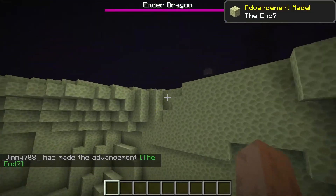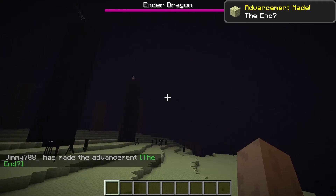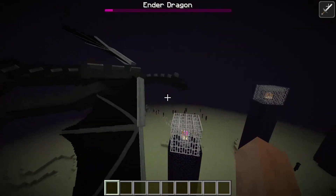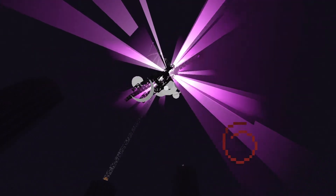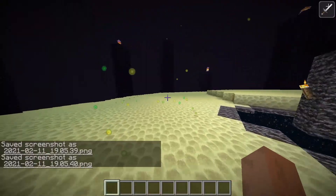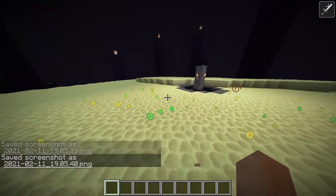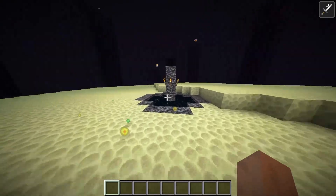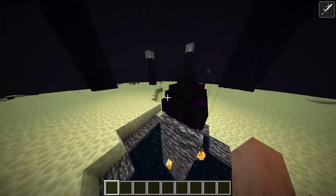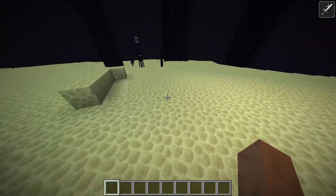As always, we're going to land. We have to kill the dragon as always, we're going to kill the dragon. We're going to take the egg in the middle so that we don't break it. We're going to build calmly, and the first thing we're going to do is make it easier.